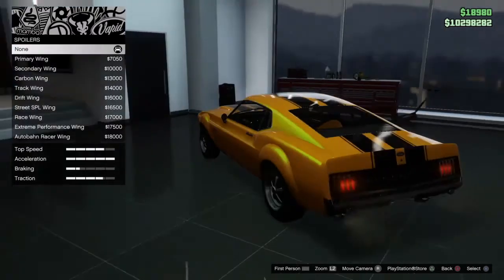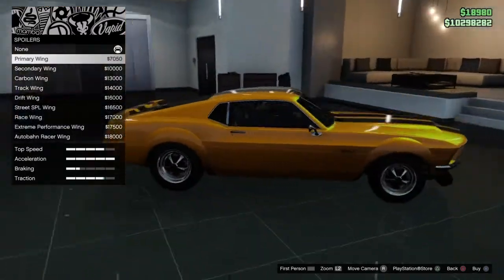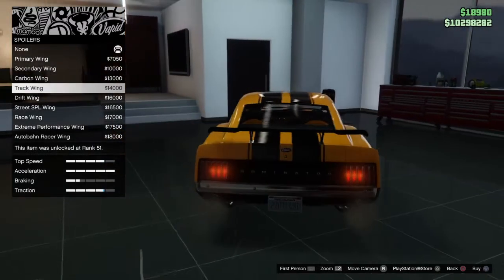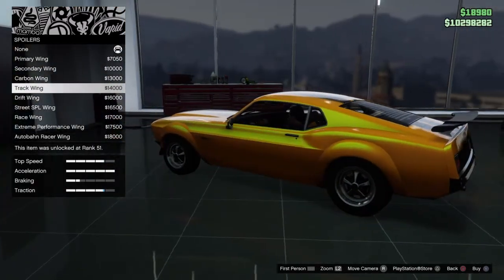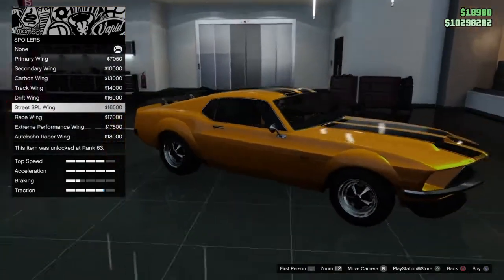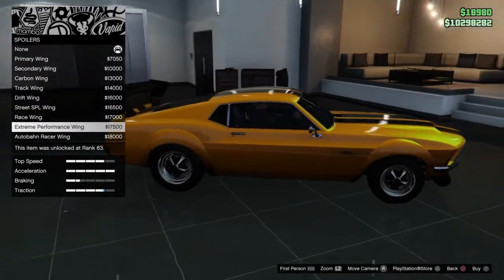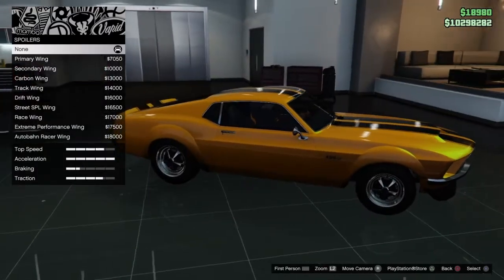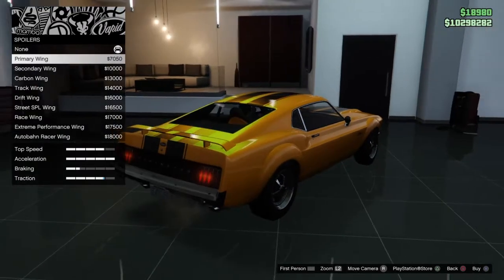I don't know if I'm gonna put any of this. Primary, secondary, carbon, track wing, drift wing - what the hell. Street splitter, race speed - the trim downforce and all the equipment... making decisions is stressful! What the hell. I think we're just gonna put this one.